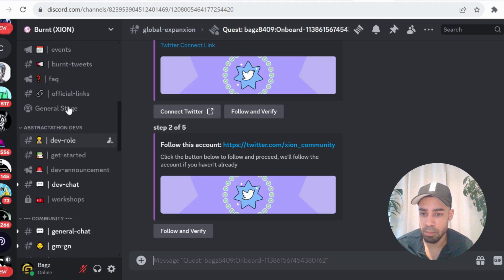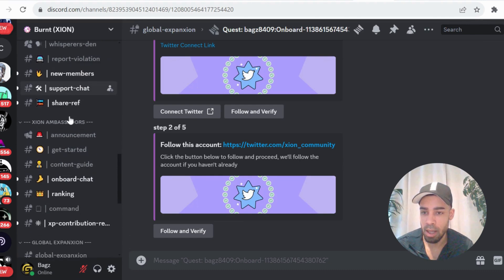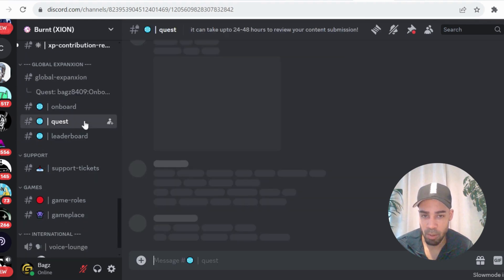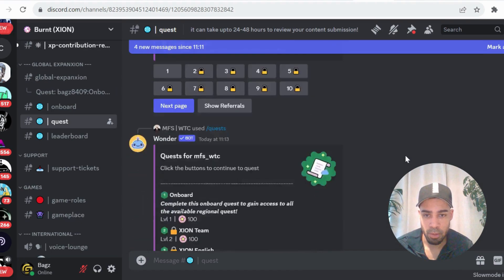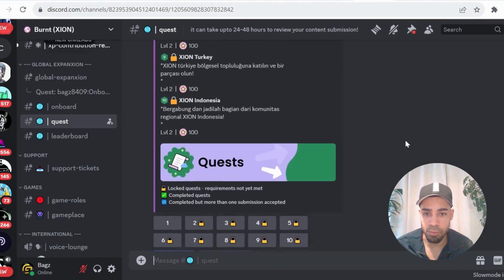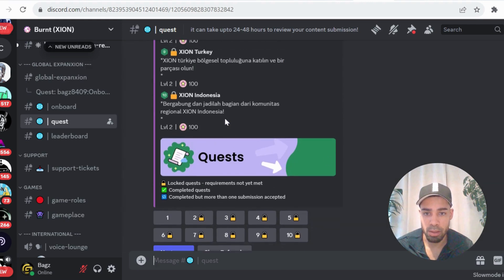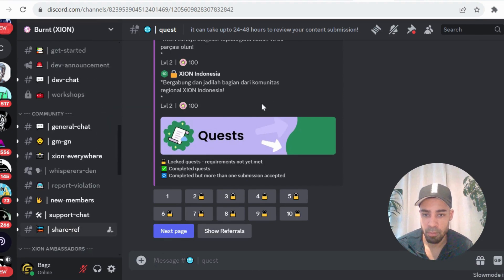With the Zion Discord, if you wanted to level up your XP, you're just going to be talking in general chat — do the good mornings and good nights. They also have quests down here. If you go to quests, there are quests that you can get involved with. Come to the quests channel and you can level up by doing these quests, and there's a leaderboard as well.